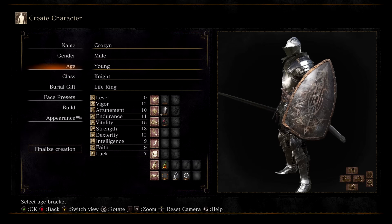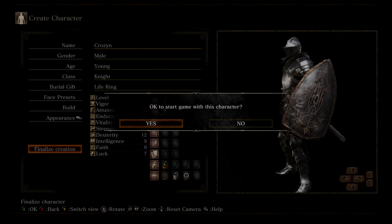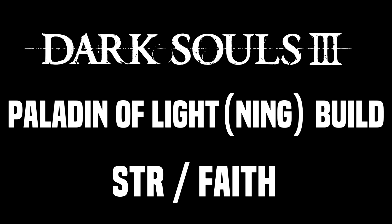And for the Burial Gift, I'd normally just go with the Life Ring, since I find that to be most useful in the beginning of the game — it gives you a little bit more HP. I'll be right back where I go a little bit more into detail on some of the weapons I'm using and what you can use, and show you guys all of my stats.